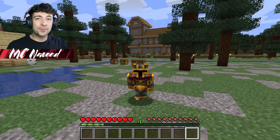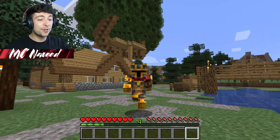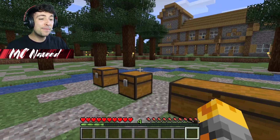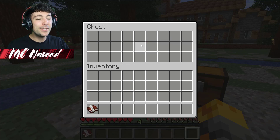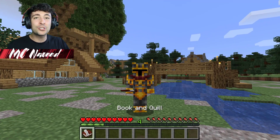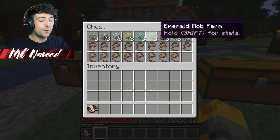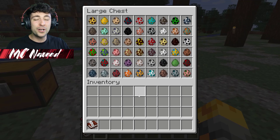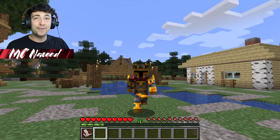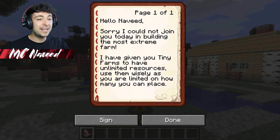Hello guys and welcome back to the Crazy Minecraft video where today we've been invited to check out some brand new farms which Marco Frini Zombie has gone ahead and placed for us. Thankfully he's given us a book that should explain everything, and I have a feeling these little tiny farms are the ones right here. We can use any mob we want, which I think is going to be perfect. Let's go see what the book says.